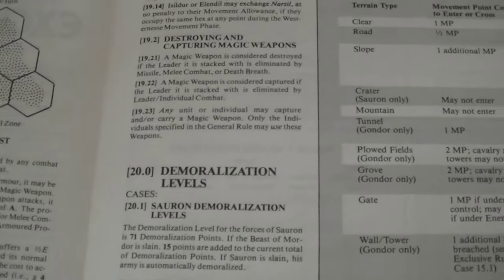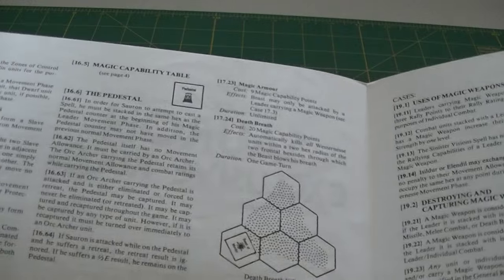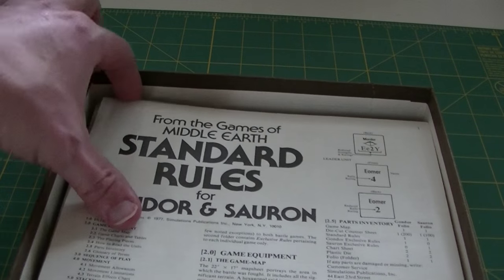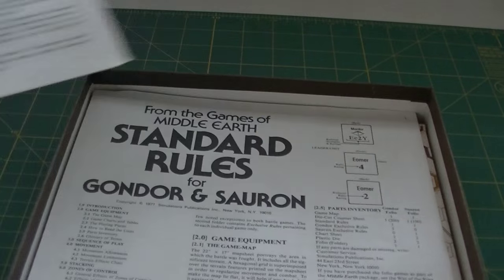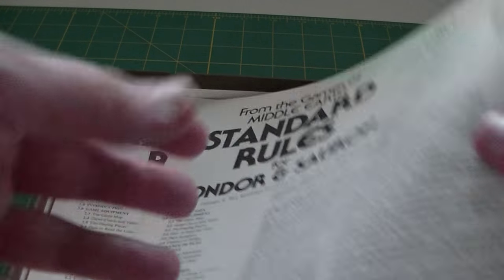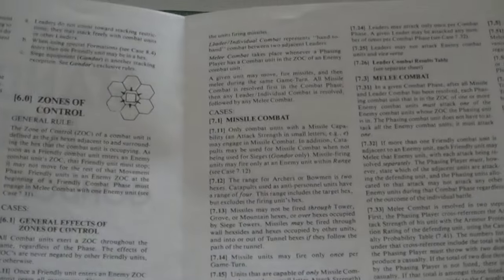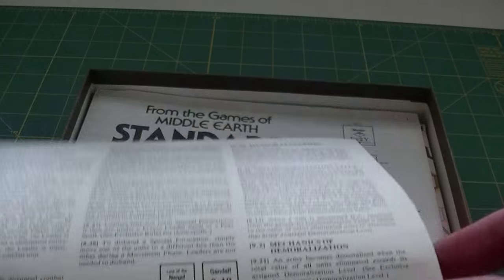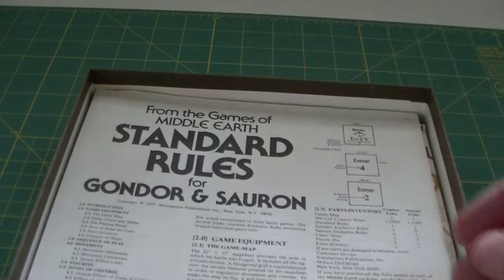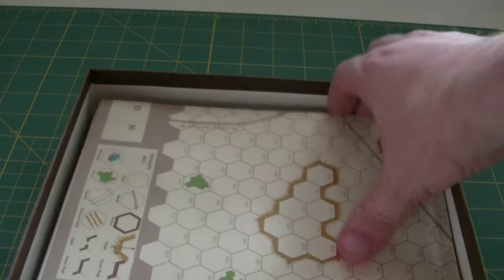Standard rules for Gondor and Sauron, and it looks like there are two copies of these. Just like the series rules there, the game-specific rules are only a single fold-over sheet, so there are two of them.